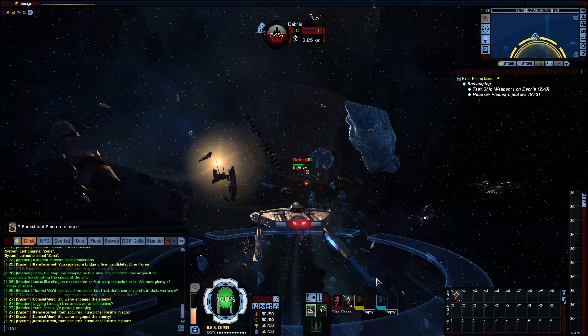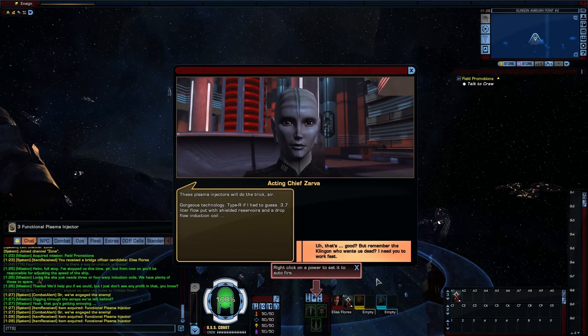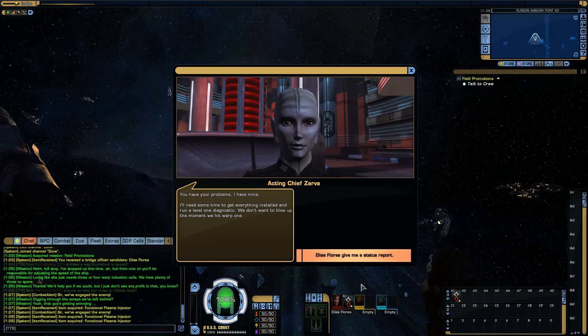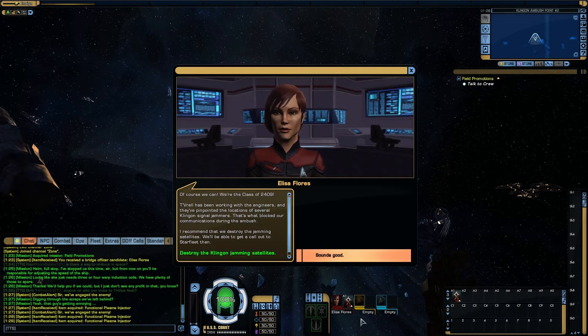These torpedoes are more effective. You don't have to worry about stocks — torpedoes right on the power to set it to auto-fire. I'd say weapon rather than power, because if I right-click on this it doesn't auto-fire. So it's only the weapons. Zarva's dealing with the warp core, but until she's done we're still stranded out here with no way to call for help. Don't forget the cloaked Klingon battle cruiser — it's probably making repairs faster than we are. Tivrell has been working with the engineers and they've pinpointed the locations of several Klingon signal jammers. That's what blocked our communications during the ambush. I recommend we destroy the jamming satellites — we'll be able to get a call out to Starfleet then.